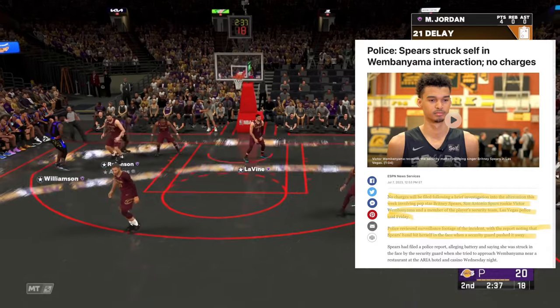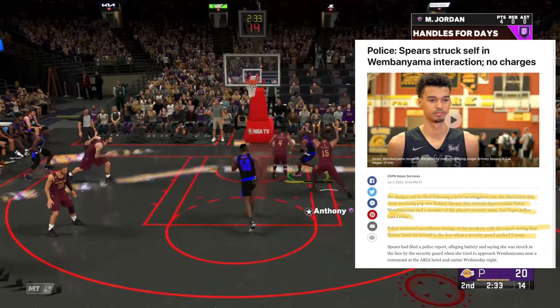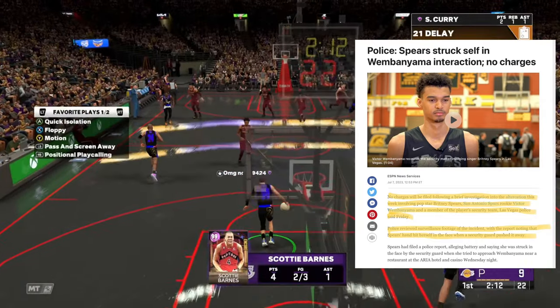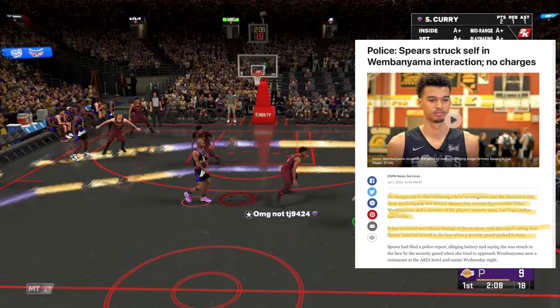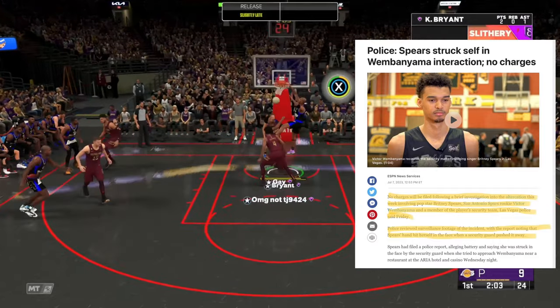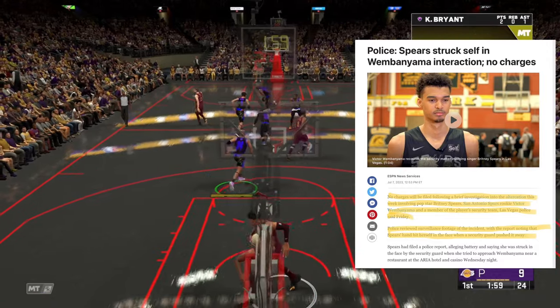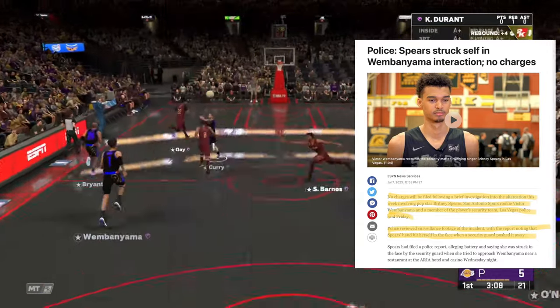Regarding the Britney Spears situation with Wembanyama: ESPN reports that no charges will be filed following a brief investigation into the altercation. Police reviewed the surveillance footage, with a report that Spears's hand hit herself in the face when a security guard pushed it away. It sounds off to me, but I just pray for Britney — she's been through a lot in her career.